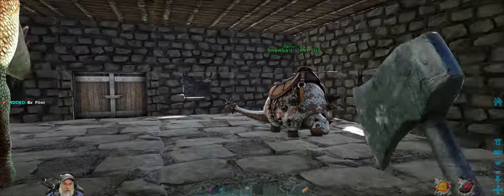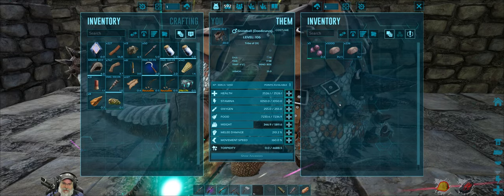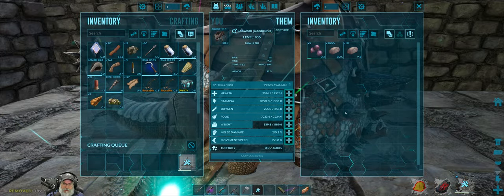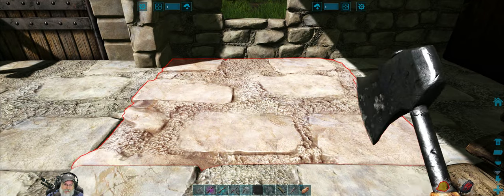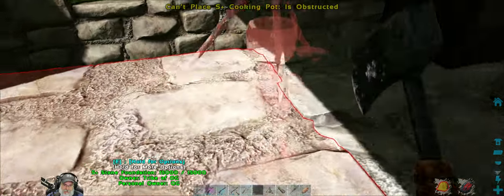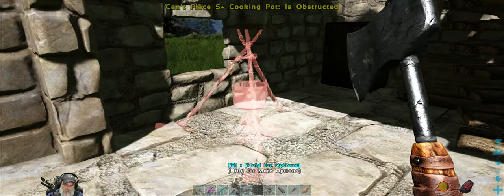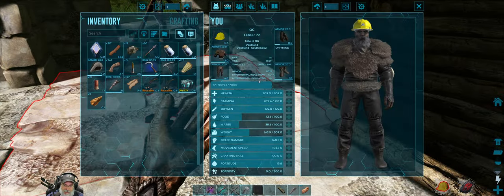I am going to build a corral too — I'm not necessarily going to keep these critters in here all the time, but they're safe and sound inside for now. We can put that stone back there. We'll eventually have a refrigerator, and the preserving bins are still useful too because you can use them to make jerky and things like that. Now where do I want to put this cooking pot — I really hate the collision on it, it seems excessive. Yeah, okay, that's probably as good as it's gonna get.